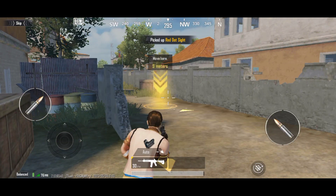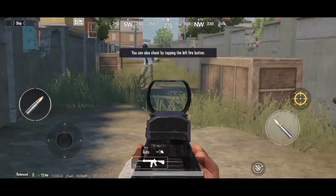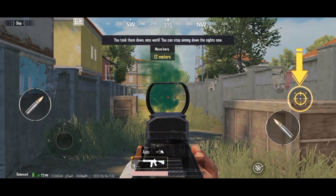Pick up the scope. Check the crate. The enemy is too far. Use tap left fire and tip them down. Nice work.